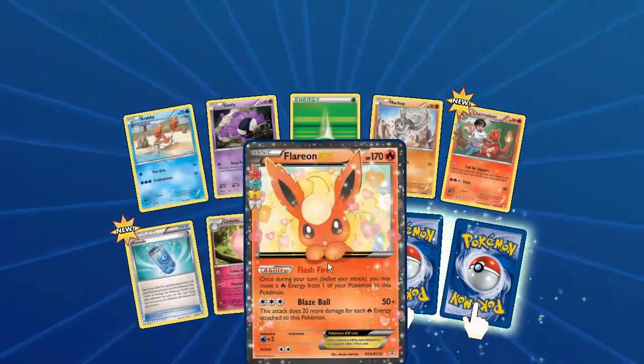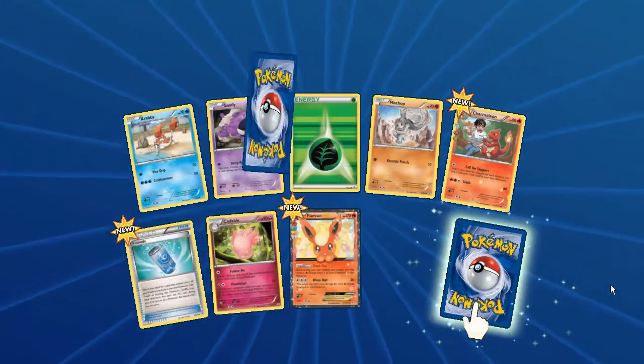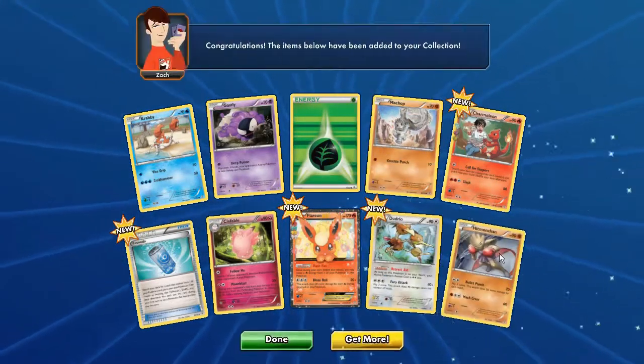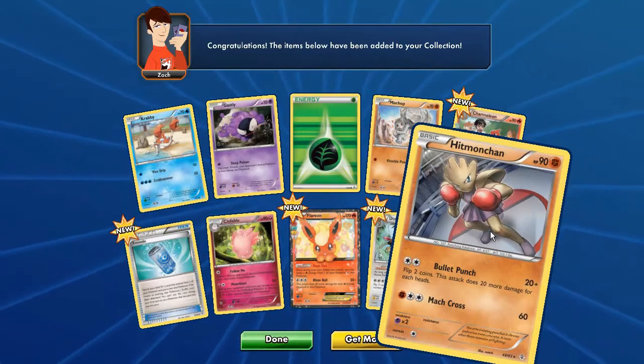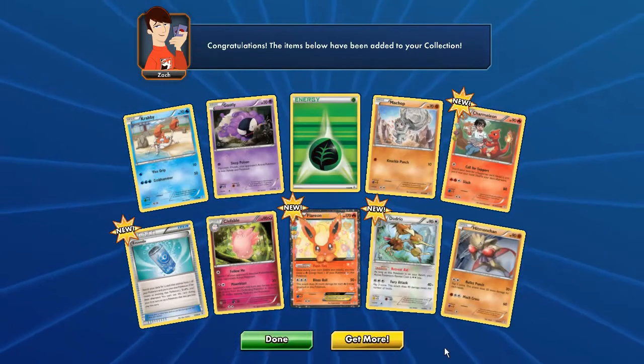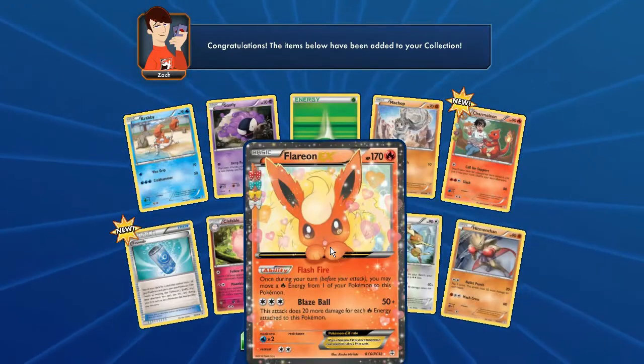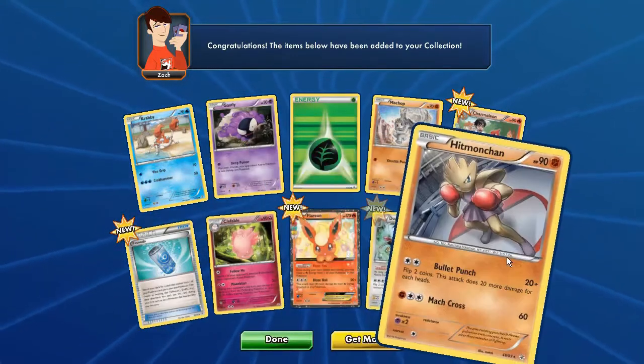Flareon EX, Drowzee reverse, and a Hitmonchan - that's madness! I was expecting three special cards, but three reverses in the same pack - that is the first time I've seen that.